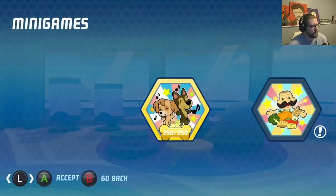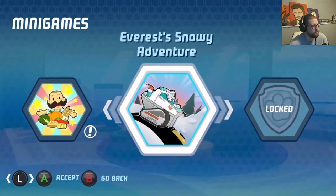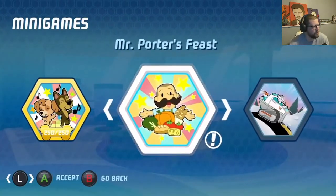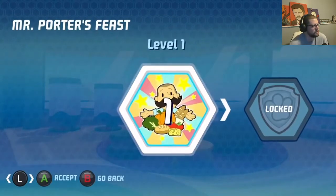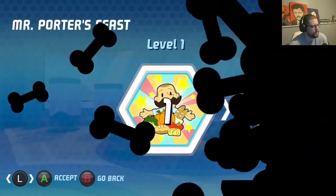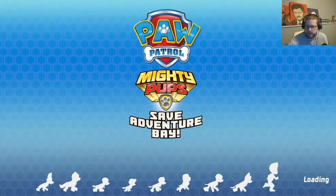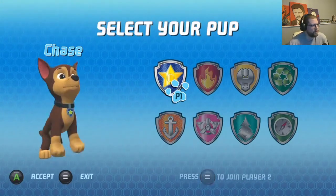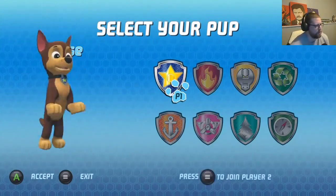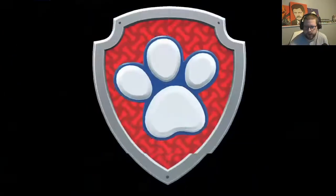All right, so we're gonna do the second minigame: Mr. Porter's Beast. First of all, pick your pup. Let's see what we gotta do.